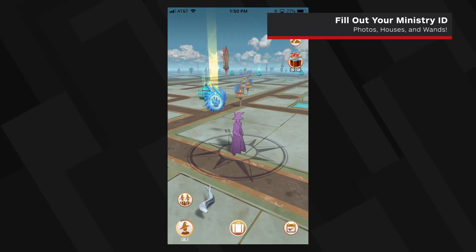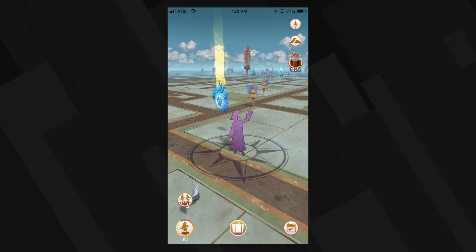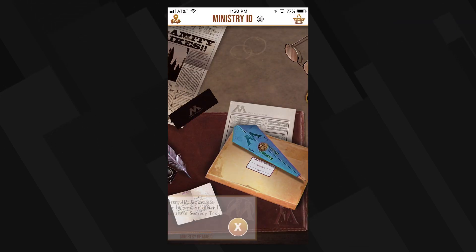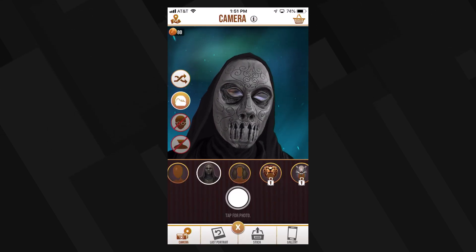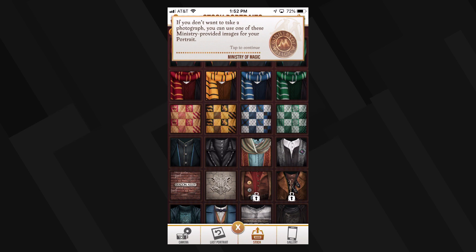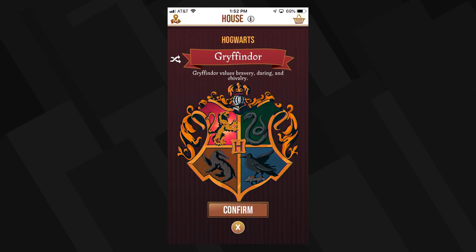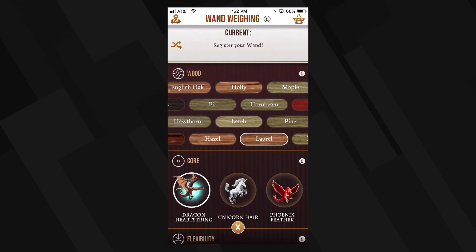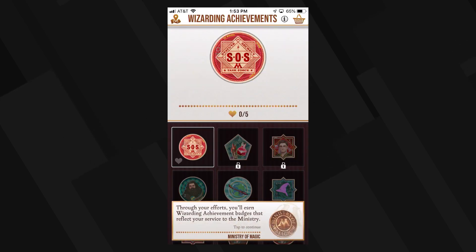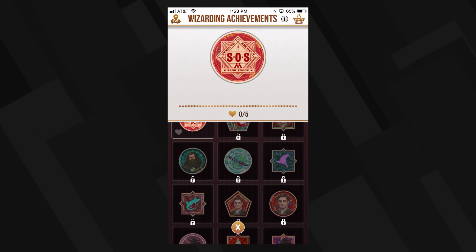Before you get overwhelmed by all the menus and icons, take a moment to personalize yourself. Click on the icon in the bottom left part of the screen on the main map to customize your Ministry ID in several ways. Take a portrait, try out some filters, and be on the lookout for more that unlock as you level up. Pick your Hogwarts house, customize your very own wand, choose its color, length, and even the color of the spell effects by picking a core. You'll also unlock titles and achievements as you progress, so check back often to add new ones to impress your friends.